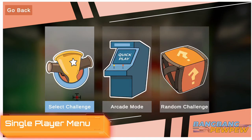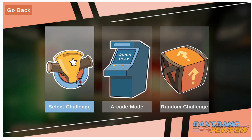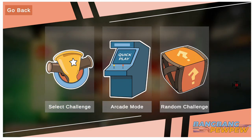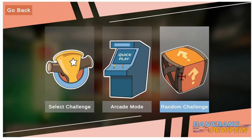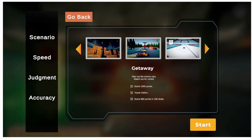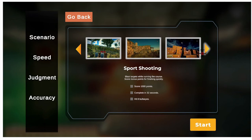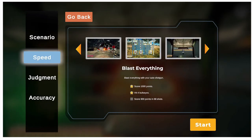Inside single player there are three modes to play. You can select a challenge where you'll play one of the mini games of your choice, arcade mode where you get to play four mini games one from each category, and random mode when you just can't decide what to play and it picks one for you — which works really well for me when I want to play something and have no idea what it is. The mini games are broken down into four different categories: scenario, speed, judgment, and accuracy. Each category has several sub-games with descriptions, a small demo video, and some additional instructions.